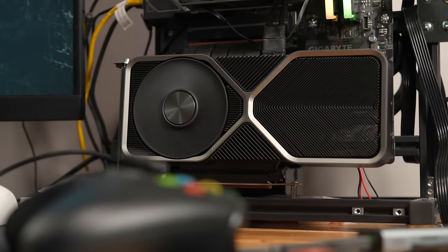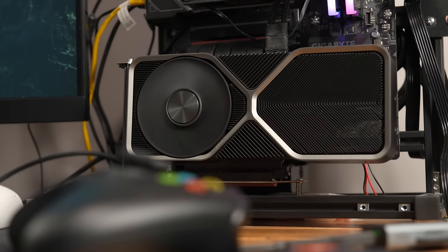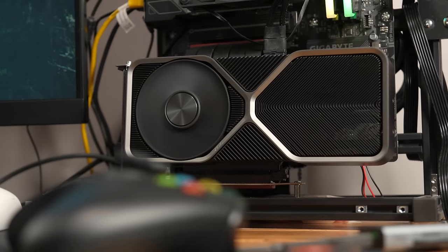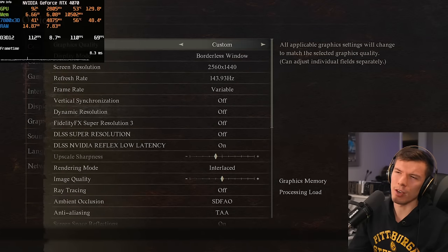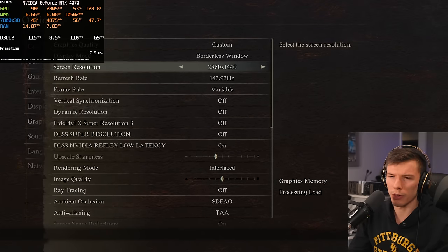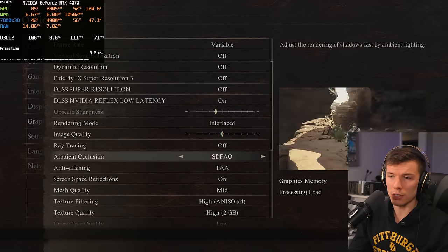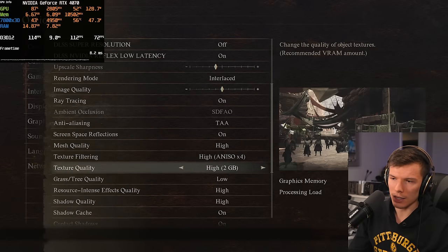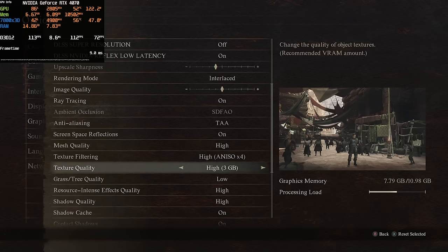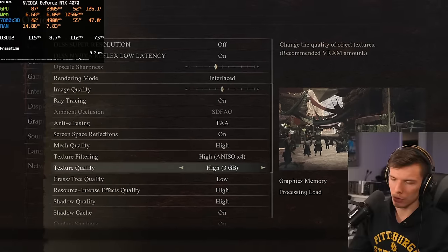We now have the RTX 4070 in the system — about a $500 to $550 graphics card, a big step up from the 3060. On a $500 card you're probably playing at 1440p, so I've maxed out the game with ray tracing on, everything else on, mesh quality to high, textures all the way up. It's asking for almost 8 gigabytes of VRAM — the 4070 has 12 gigabytes so we're perfectly fine.